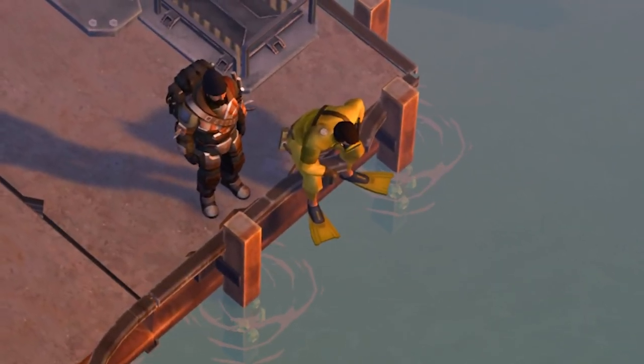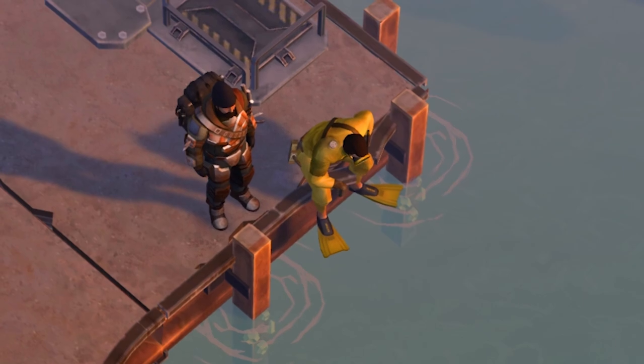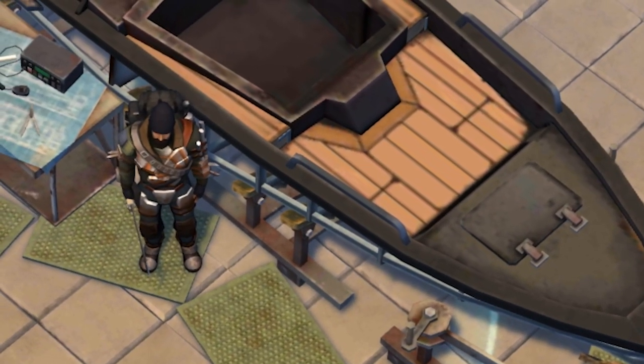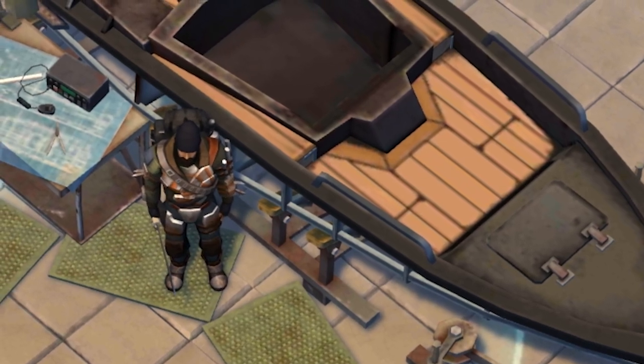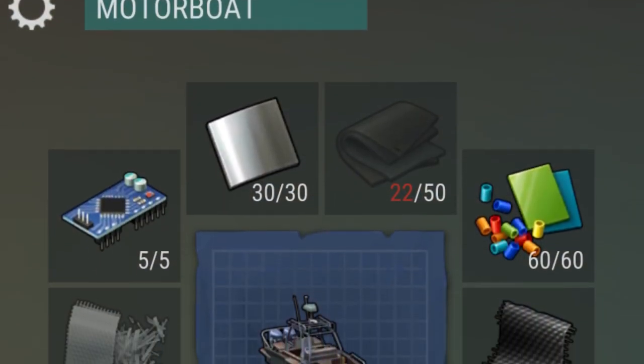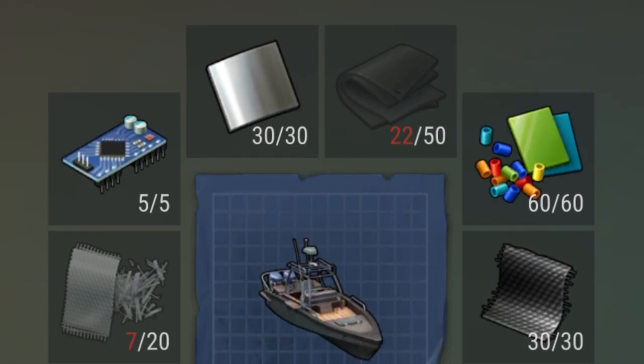With the release of the new permanent port location, we also got a new vehicle to build: the boat. The boat is no different from the ATV and the chopper in that it requires a good bit of time to build, but it is significantly easier than the ATV, and I would really recommend prioritizing it over finishing that up.